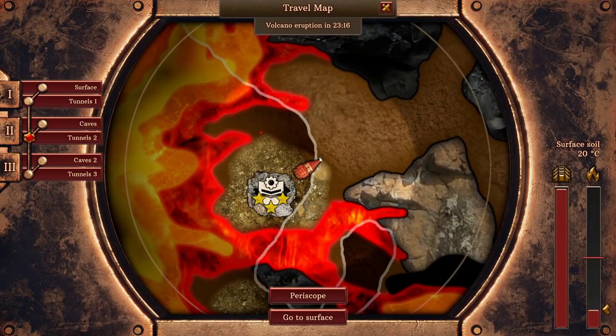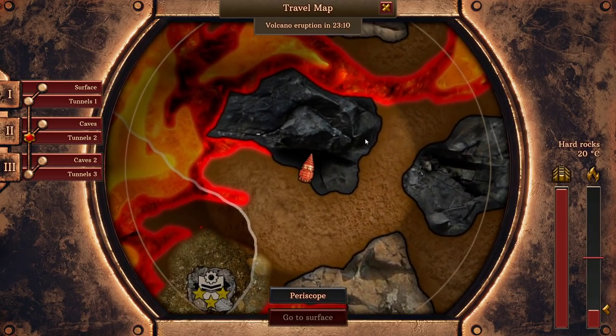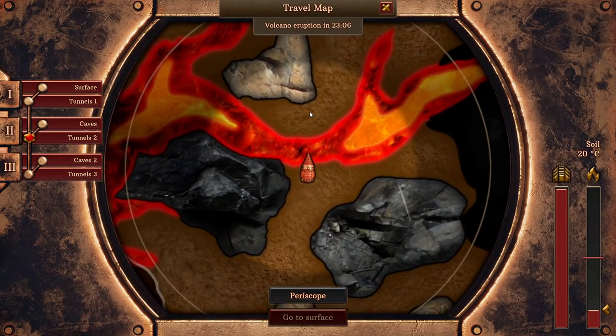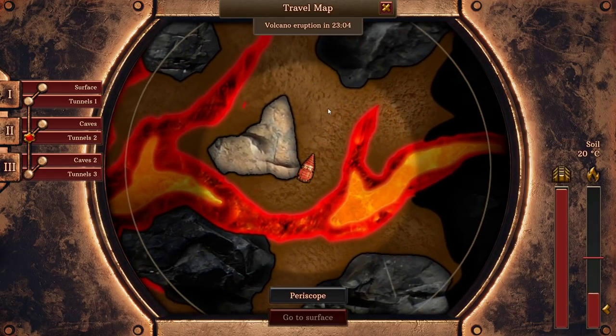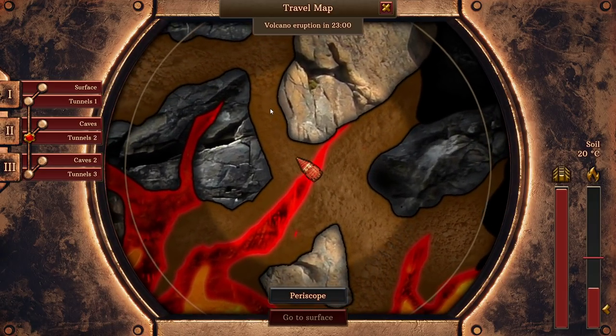Hello, I am Bentham and welcome back to Volcanoids, where once again our spot has been stolen — this time by the tier 3 military drill ship that we've been contending with. We've been in the dragon's lair, so we're going to move around and find another spot to surface on, probably actually where it was before.